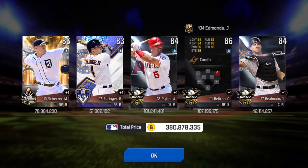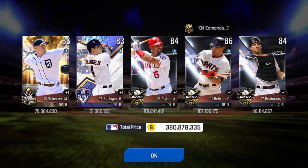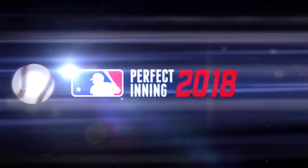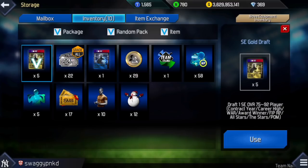Carlos Beltran will sell — he's going for the Jim Edmunds set. Pujols at 101 million looks like he'll sell too. Really, only the Scherzer and Real Muta might not sell. Two more silver packs. D. Gordon, Adrian Gonzalez — not very good.